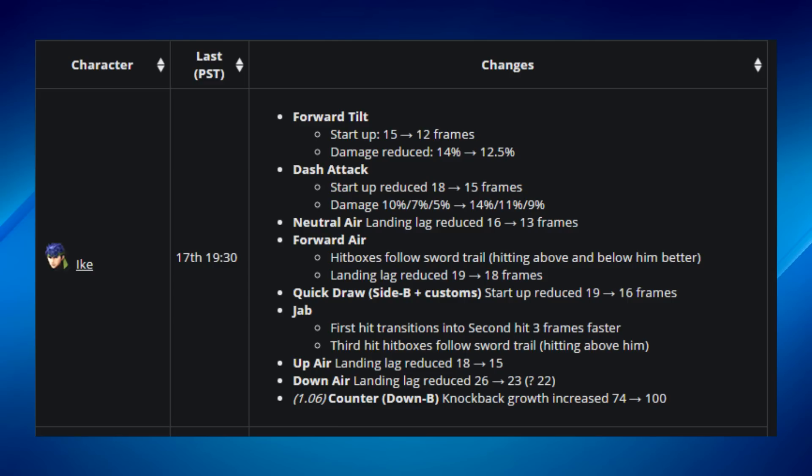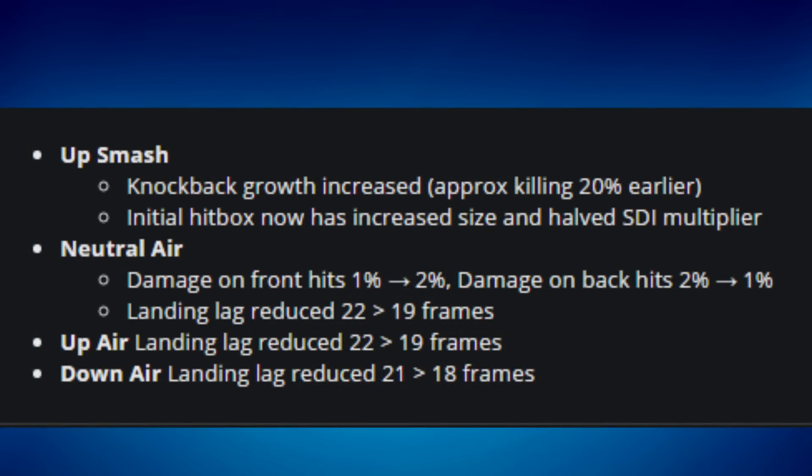Ike's jab now transitions into the second hit three frames faster, making it more consistent. The third hit hitbox follows the sword trail, giving more range, so the jab combination works more consistently and with more reach. His up air landing lag was reduced from 18 frames to 5 — that's a big change. His down air landing lag was also reduced from 26 frames to around 22-23.